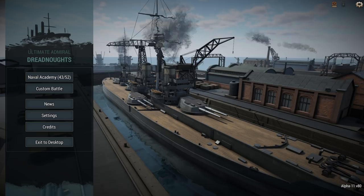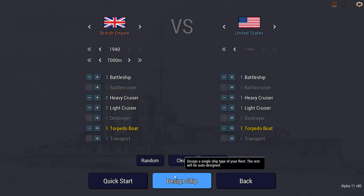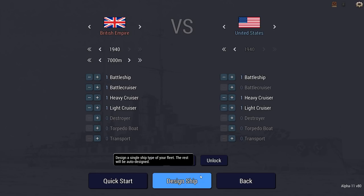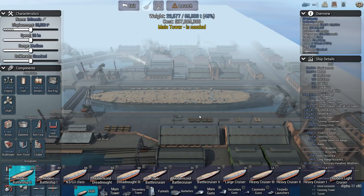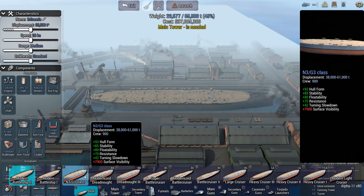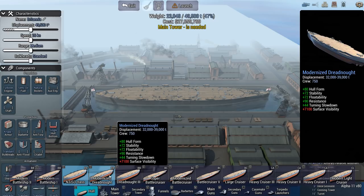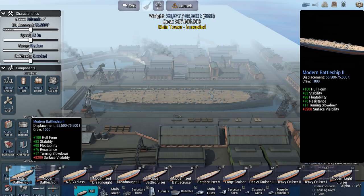New hulls allowing for the King George V class battleship — the British Modern Battleship 2 hull. The British were sorely missing one of the larger hulls. The biggest they had was the N3 G3 class, and especially when doing 1940 scenarios, the British tended to only field something like that. Now they also have the Modern Battleship 1 hull and the Modern Battleship 2 hull.